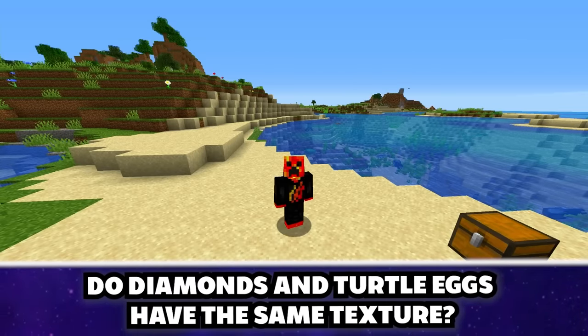You can sprint while crouching. Normally sneaking is as fast as you can go while crouching, but if you use trapdoors — it works! We're moving incredibly fast. That is insane!